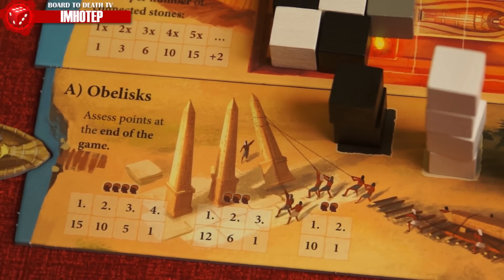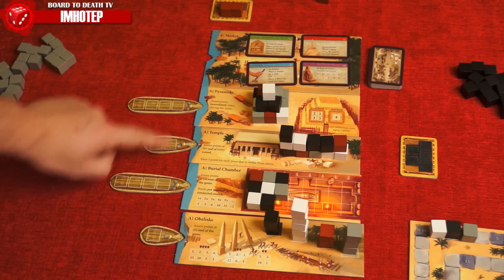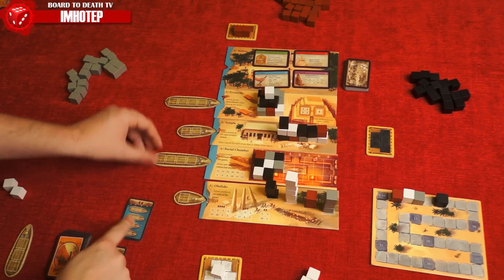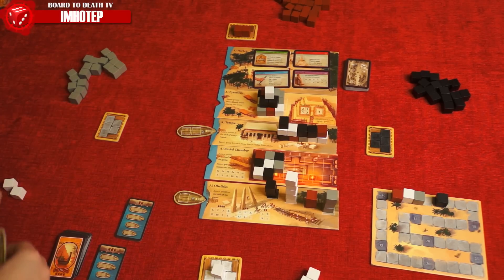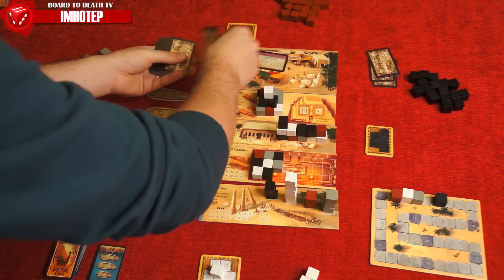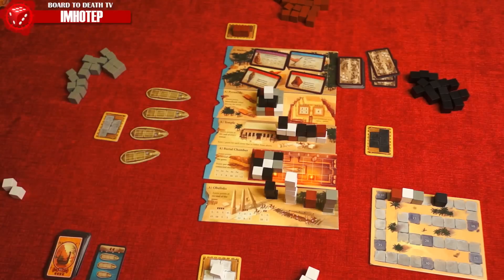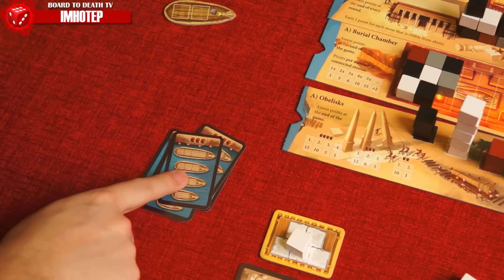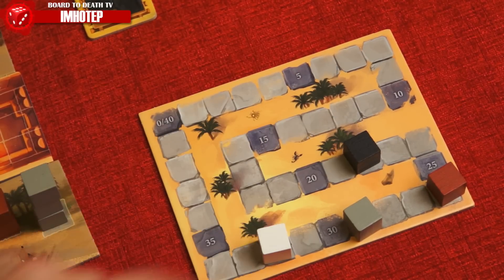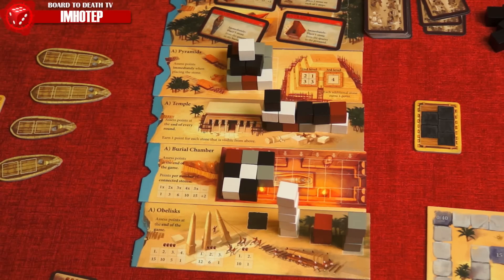When the last ship is sent, continue unloading the stones there and then count points for the temple. Flip over the next round card to see which boats are placed, remove any market cards not taken and replace them, and the player to the left of the one that sent the ship last begins. At the end of the sixth round, count all the points — the one with the most wins. You can also play with the Wrath of the Pharaoh variant: should a player not have a stone in all locations, they lose 5 VP at the end of the game.